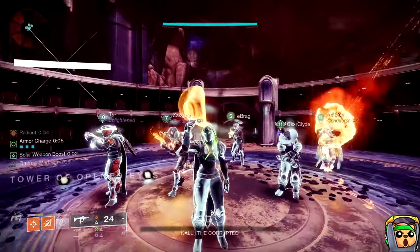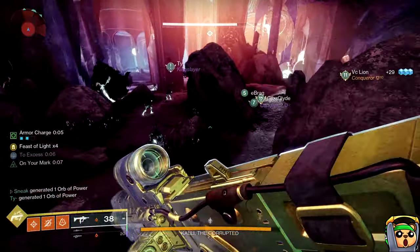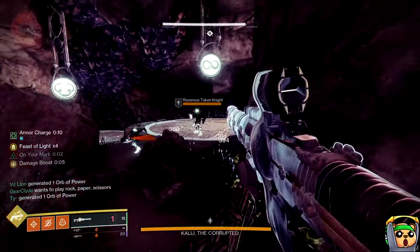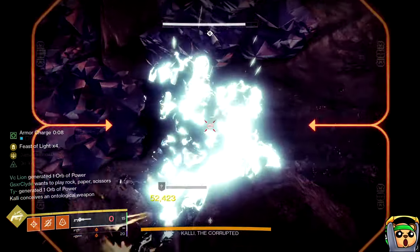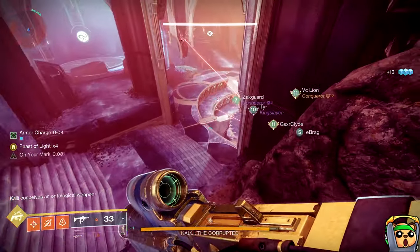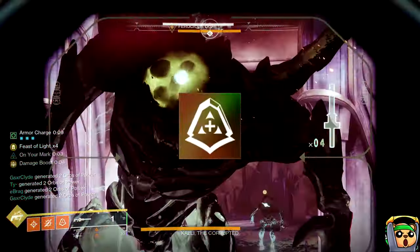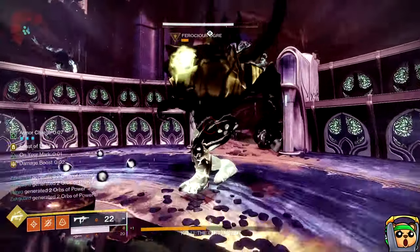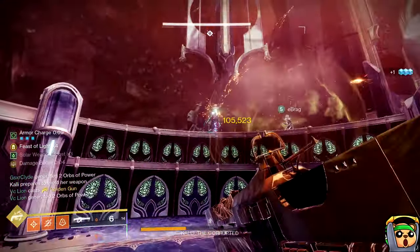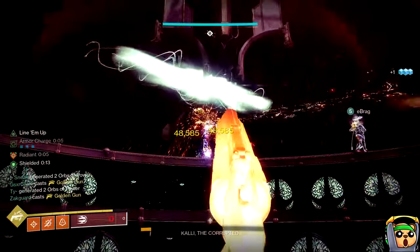Technically speaking, you can bring whatever class you want. However, bringing Hunters — and as many of them as possible — just makes this so much easier and lets you completely turn your brain off and go watch a YouTube video in the background or learn Advanced Calculus, whatever you do for fun. The concept is you bring as many Hunters as possible and have them equip the Marksman Golden Gun Super, and Acrobat Dodge will make you and everybody else radiant upon dodging. Then make sure they have Star-Eater Scales on, if you have them, and slap on an Insulation mod, which helps you regain your dodge ability.